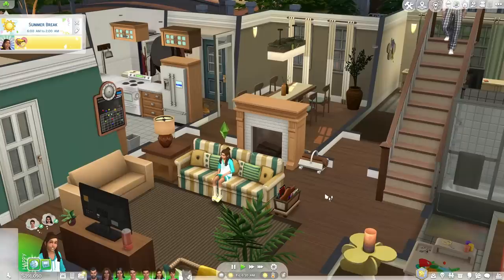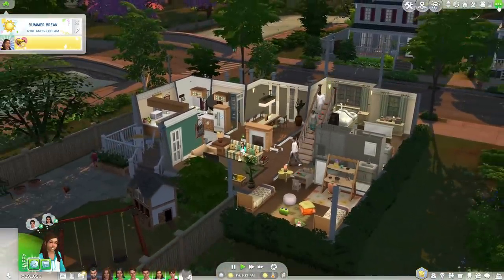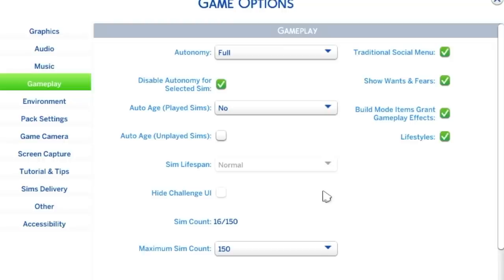Something I want to talk about is aging in The Sims 4. I'm honestly guilty for not being able to age my sims. If you go to game options and hit gameplay, I have auto age played sims off and auto age unplayed sims unchecked, and The Sims lifespan is grayed out — because I absolutely just can't. I need my sims to live forever.